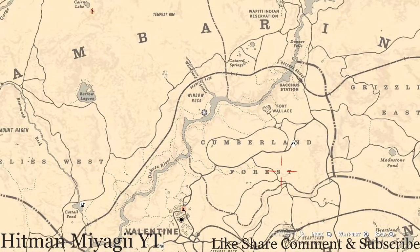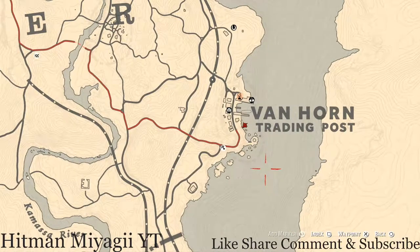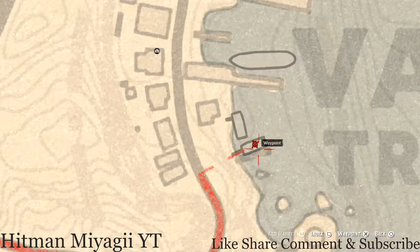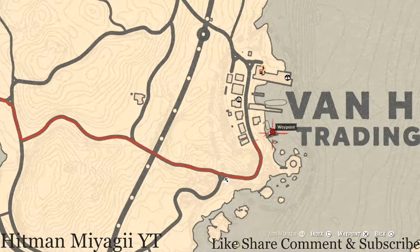Let's get to the next thing, which is the Caribbean Rum antique alcohol bottle. Today that's in Van Horn Trading Post. Fast travel or make your way to Van Horn, go to this location which is a boat, go to the second level — the little top level of the boat — and you should see the bottle. If not, use your Eagle Eye. We use that for the moonshine recipe.